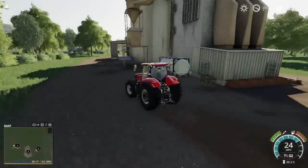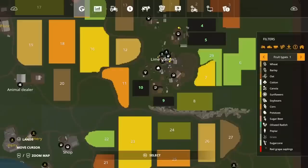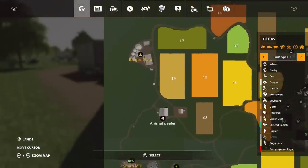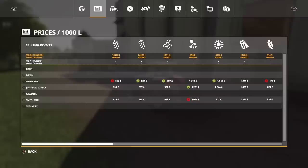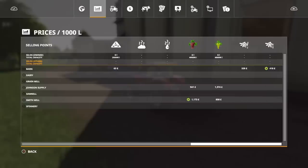We come to a rather large sell point down the bottom here. On the map we have gone from the farm across round to the animal dealer, up to the biogas plant, down the hill, and we're now at Smith Mill. Scrolling across we can see that the grain mill, Johnson Supply and Smith Mill are the main sell points. We do have a barn, dairy, sawmill and spinnery. The grapes can be sold at Johnson Supply and Smith Mill.